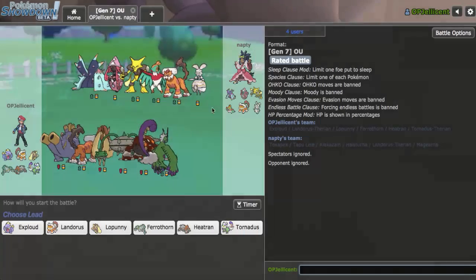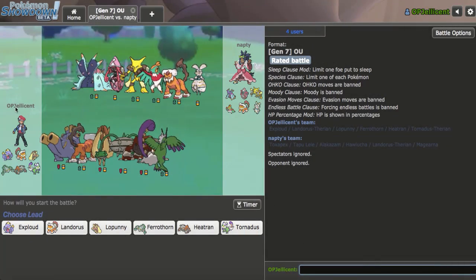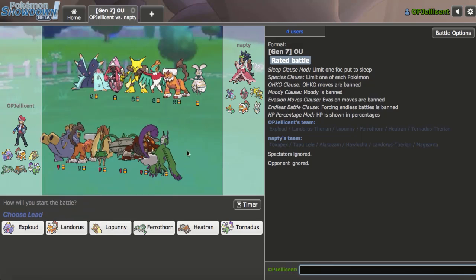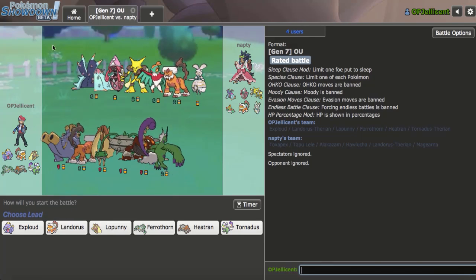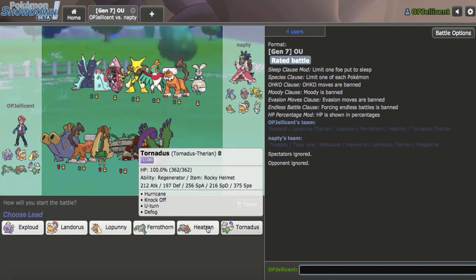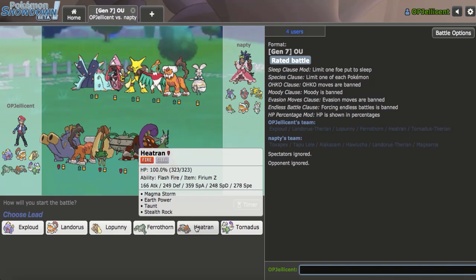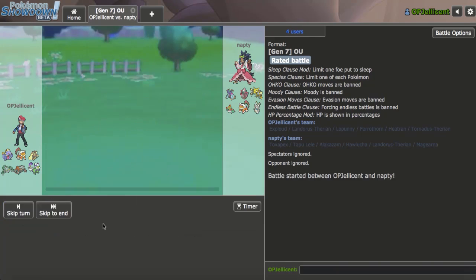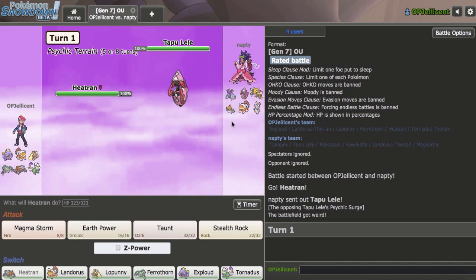I do not want to end off on that loss rate, so I'll go ahead and get another game. Alright, I got the next game right here. I do have okay Hawlucha checks with my Torn and Banded Landorus, but I need to keep both of them healthy, which is going to be tough. Specs Exploud kind of has fun though. I think what I'll do is lead off with Heatran — or if I lead Landorus I would probably go Torn. Lele leads.